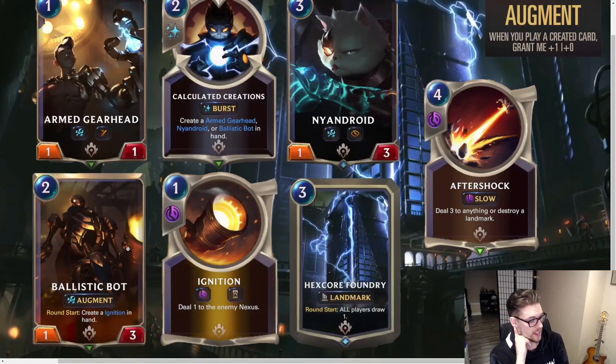Aftershock is a slow spell — a four-drop that deals three damage to anything or destroys a landmark. This is a really good card. Depending on the matchup, in most tournament settings Aftershock may be something you play. It's kind of like Scorched Earth, maybe a little better — you're trading the slow-speed cost for being able to deal three to anything, so you can go face with it as well, or destroy a landmark.